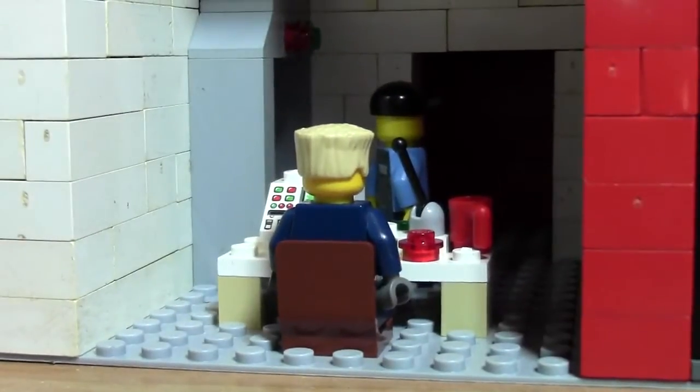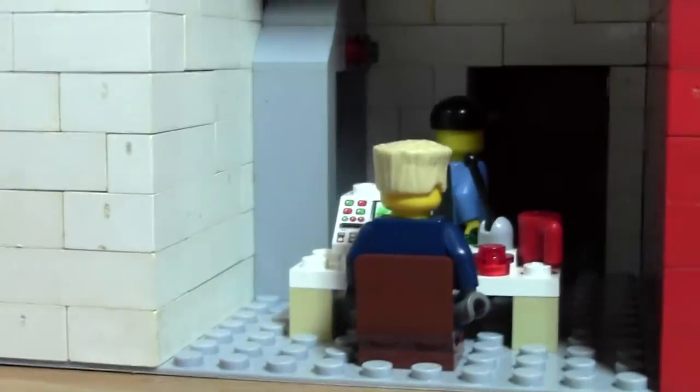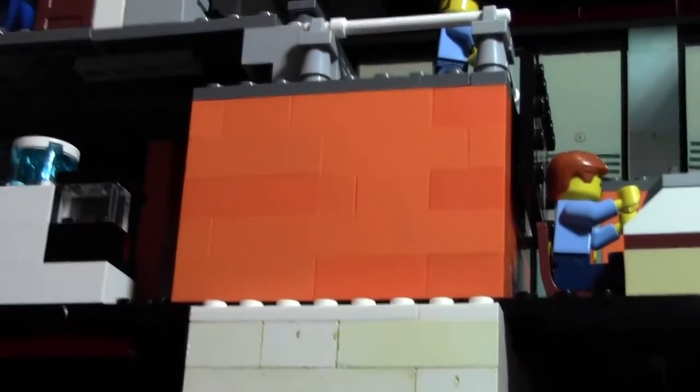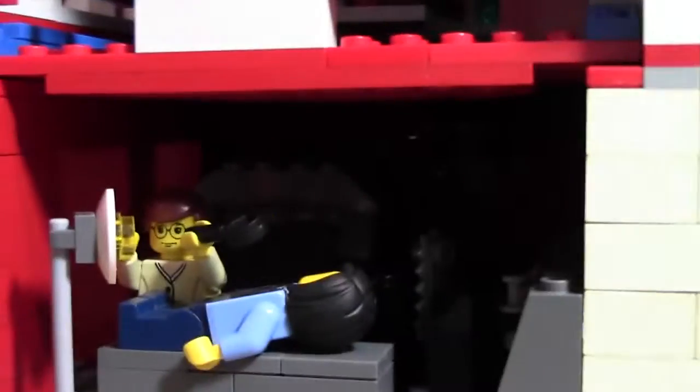Moving down to the main lobby area, we have a metal detector with an agent sitting at a desk watching people go to the elevator, ready to hit the panic button if somebody bad comes in. Then we have the first elevator shaft that goes all the way up to the squad room, and the second elevator shaft that also goes up to the squad room.